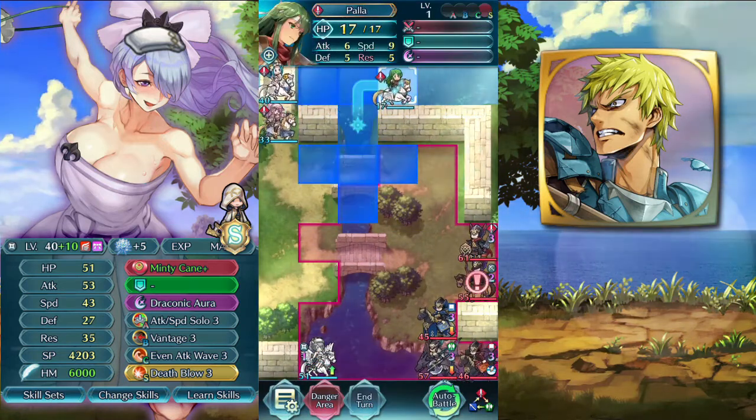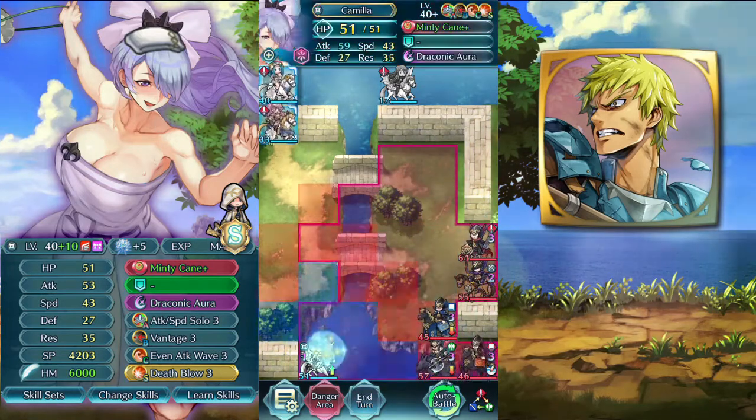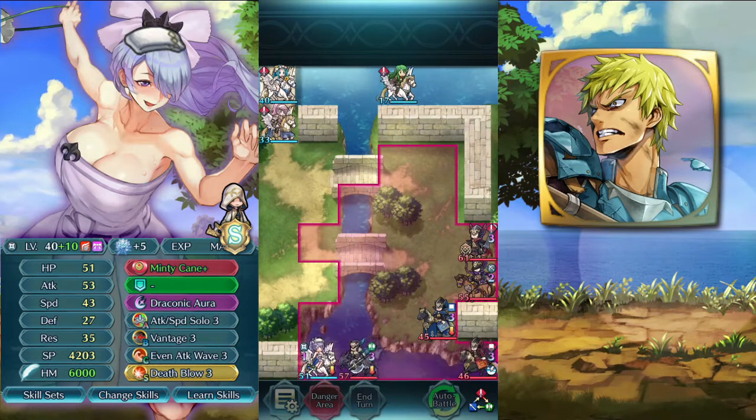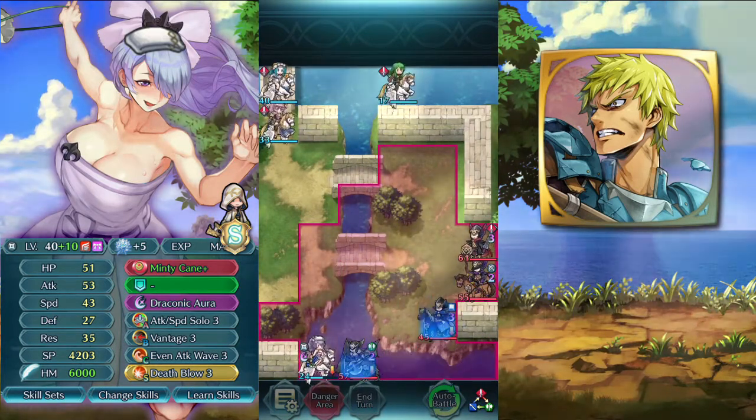We want Pala here. As I said, these 3 are going after Pala now. These 2 will just attack Camilla — she can survive, she is strong enough. And we also kill this red mage, so that's nice. We need a vantage hit.